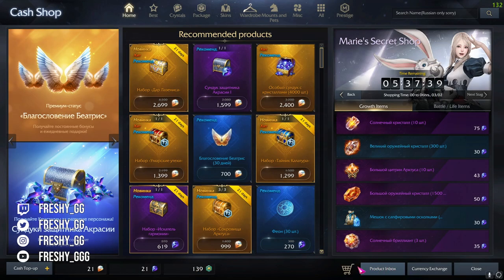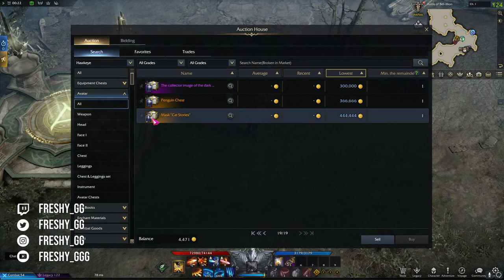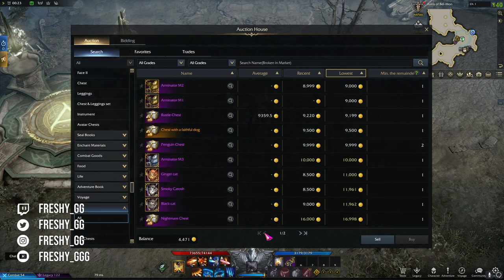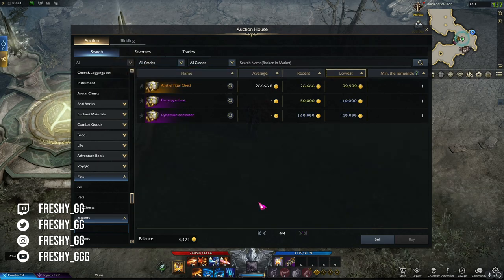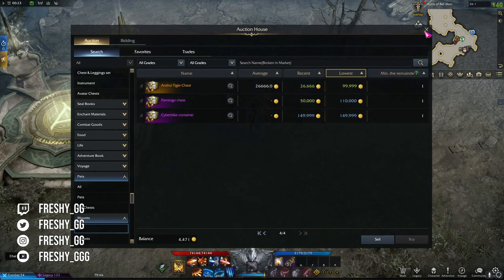As a complete last resort you can always swipe your credit card, buy premium currency, exchange it for blue crystals, and sell those crystals for gold. Or you can use that premium currency to buy costume boxes, pets, ship skins, mounts and so on and sell them directly on the auction house for above market price, as these items are tradable as long as you don't accidentally open them.